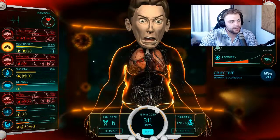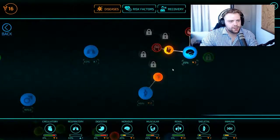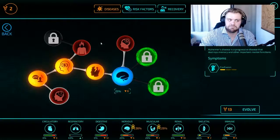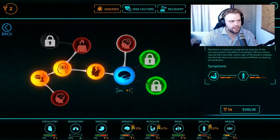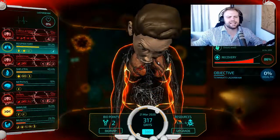Oh my god — that diagnosis! What? 16 points. What else can we do to him? Let's mess with his head — nervous breakdown, love it. Dementia — why not? It's your problem now, buddy. He had a nervous breakdown — he's going crazy. I'd be going crazy if I was on 2% health. 1% health... 0. He's gone.